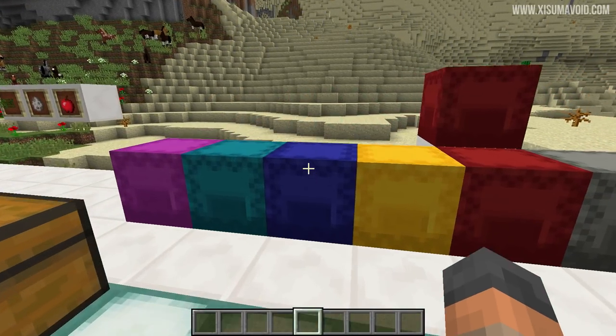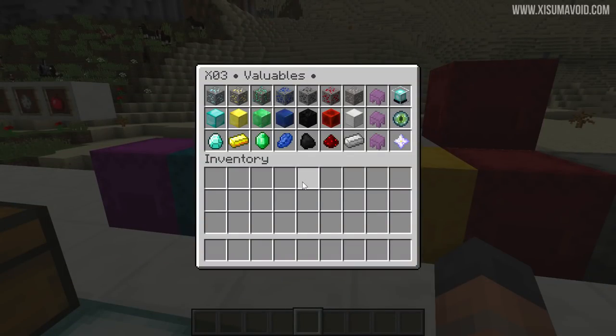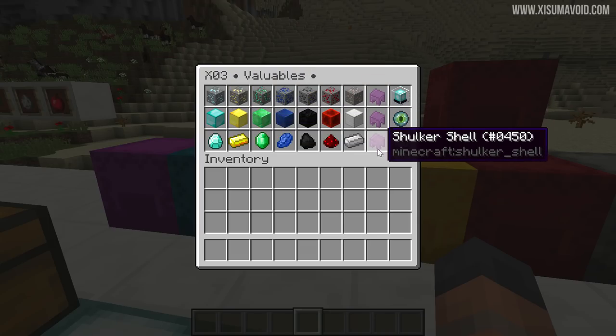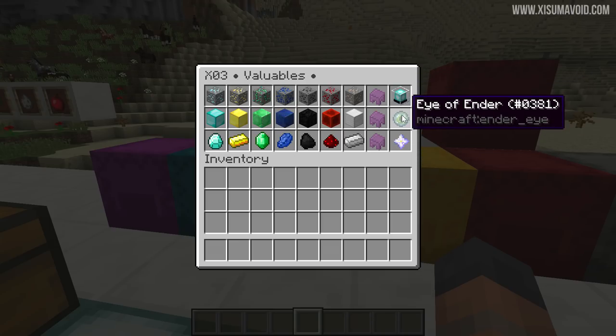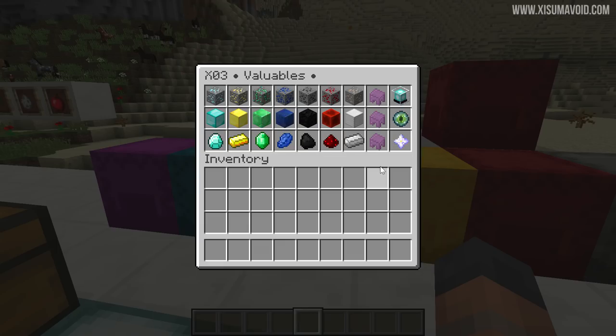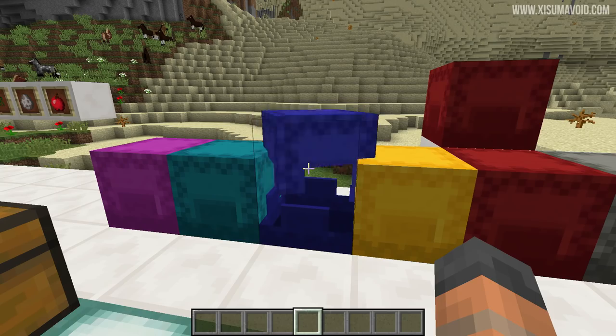Number three is the valuables box. In here I store ores, blocks, ingots, diamonds, and the like — the seven different types we have. We've also got some shulker boxes, beacons, eyes of ender, and nether stars. I keep speaking in plurals because I'd like to store things in stacks. There may be things you think are more valuable than shulker shells — it's about doing what you want, but I've put all the valuables together in one spot so you know where they'll be.